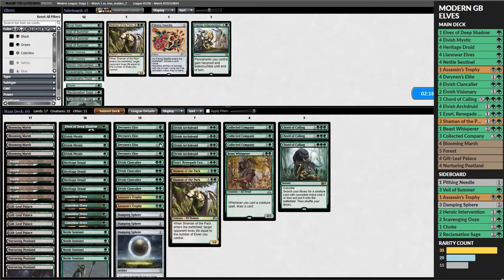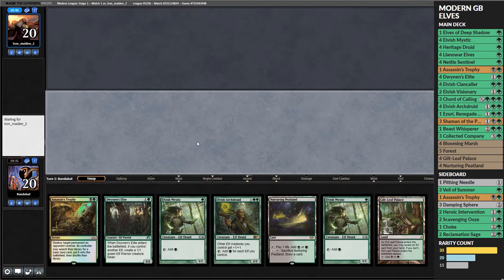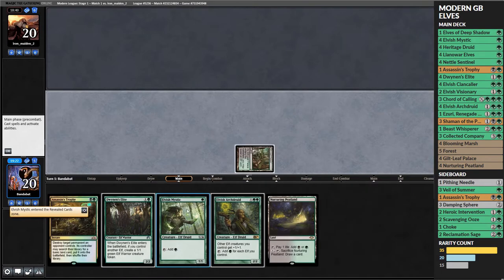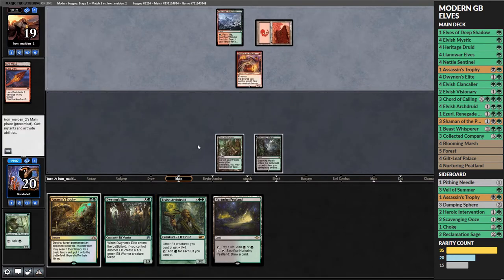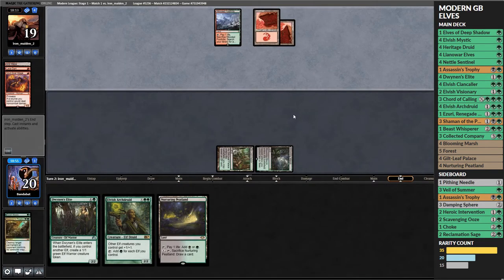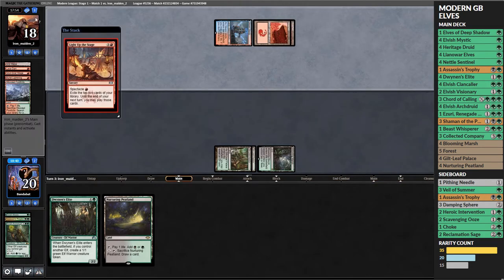I was considering bringing in Heroic Intervention but wasn't sure what to cut, so we ran the same list back. This hand is decent enough - good elf curve - so we start with Elvish Mystic and hope they don't bolt it. They bolt the Elvish Mystic. We have no turn two play but we do have Assassin's Trophy, so we Assassin's Trophy the Soul-Scar Mage. We play an Archdruid and it gets killed too, so our decent starting hand is looking pretty bad.